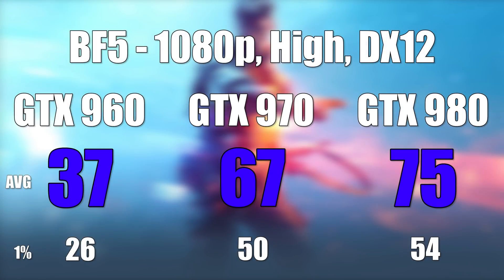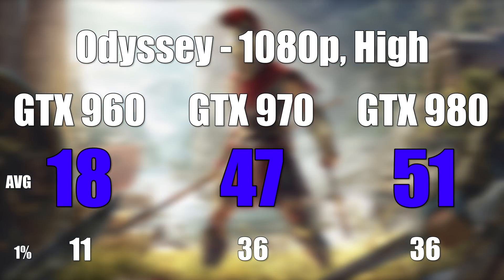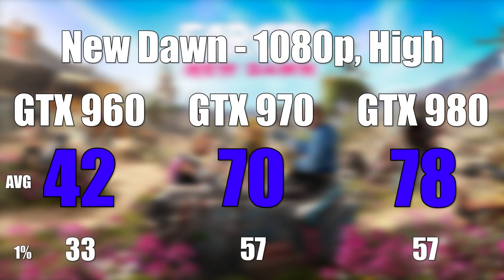Getting into the tougher-to-run games, Battlefield V was up at 1080p on high settings with DirectX 12 turned on. There was a huge bump from the 960 to the 970, most likely due to Battlefield V using those extra 2GB of VRAM, and there wasn't that big of a jump to the 980. Assassin's Creed Odyssey followed at 1080p on high with the built-in benchmarking tool — another clear CPU bottleneck. Odyssey is a really CPU-demanding title, so we aren't getting the full picture of the difference between the 970 and 980. Far Cry New Dawn at 1080p on high showed pretty much the same pattern: a huge jump from the 960 to the 970 but a much smaller jump to the 980.